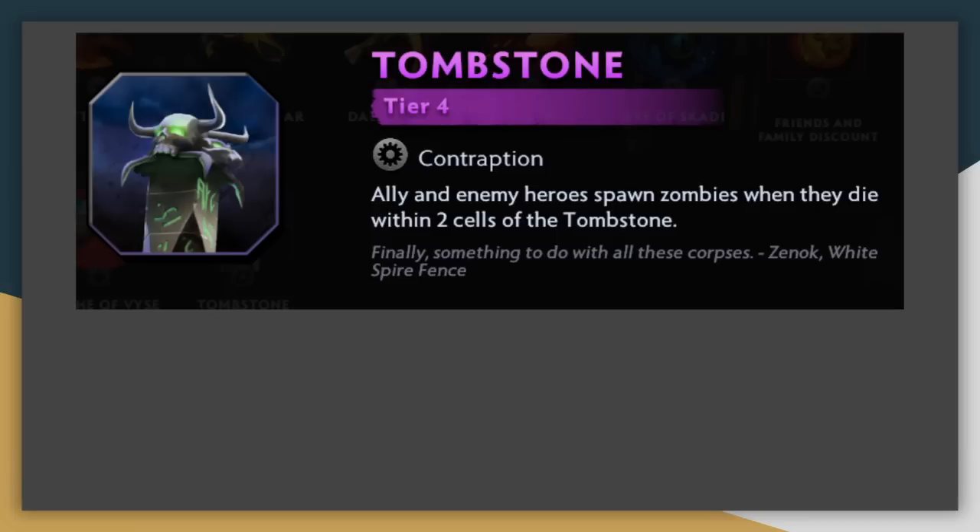Tombstone has been through a lot — from being very overpowered on release to unplayable, and now I think it's found a good balance somewhere in the middle. It's kind of like Target Buddy in most cases, generally used for tanking and distracting the enemy rather than actually dealing damage. It is fairly tanky on its own, and the zombies that spawn have lots of health total as well, so it can be placed up near the front or used around your backliners to protect them against assassins. It's not really the highest pick, but if you do need more defense, it's an okay option.